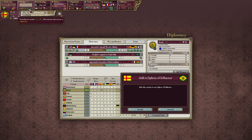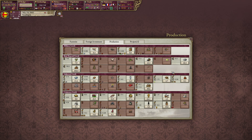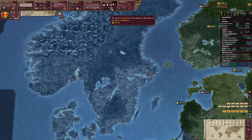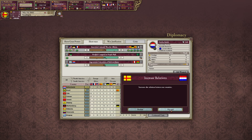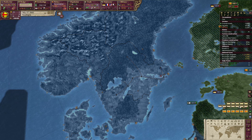We have Brazil in our sphere now — this will change a lot. A lot of these goods we have to buy from the world market, for example tropical wood and some other things. That is only available there, but now if I sphere him — boink — some of these things should become easier for us.